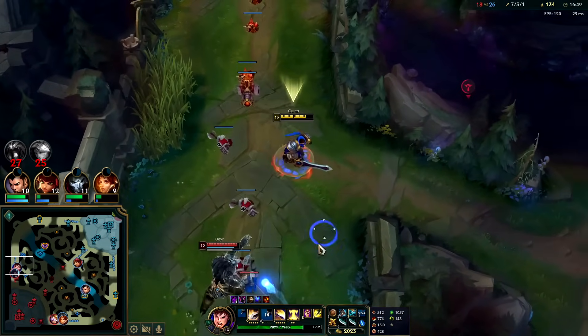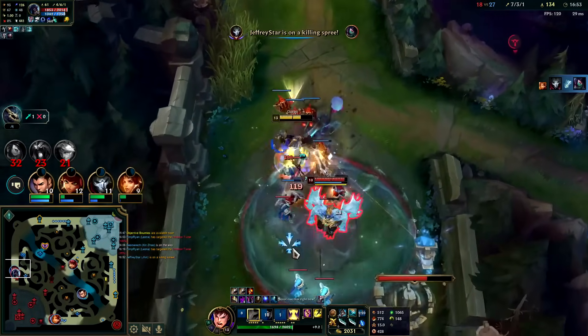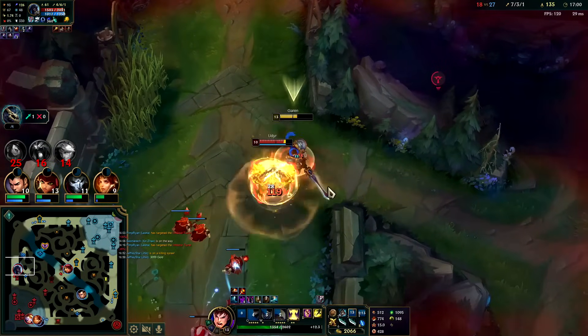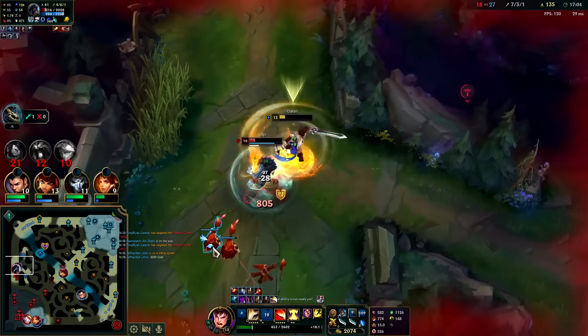I'll trade with him underneath turret a bit. Stridebreaker is getting me giga focused by turret even if I just auto a minion. He's dead — I don't even have to auto.